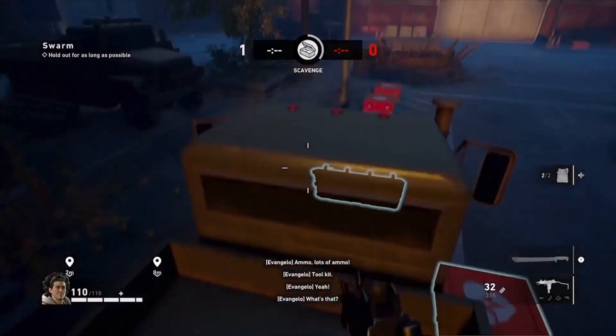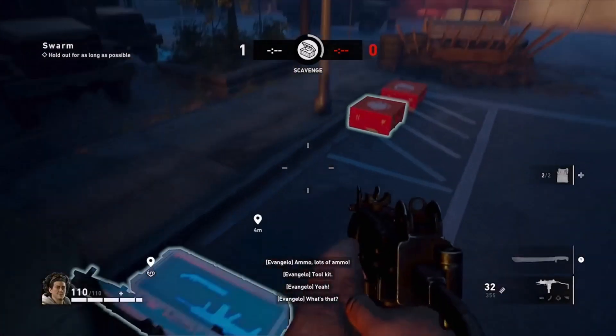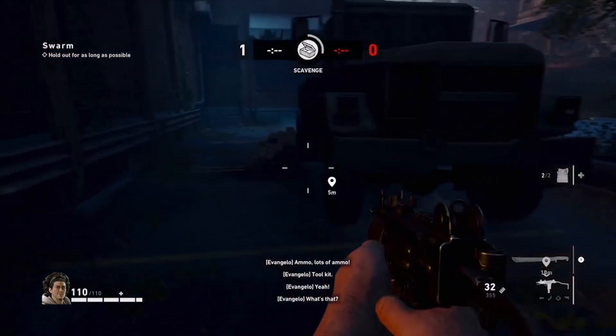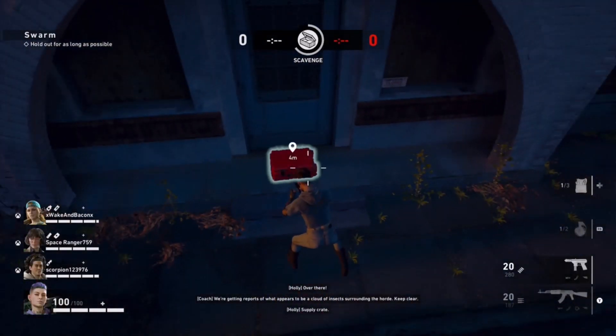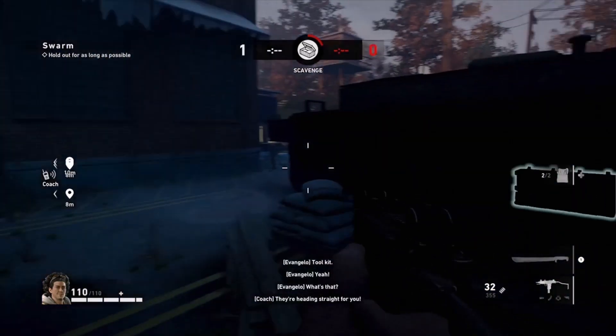Right here is going to be your second toolkit spawn in the back of the truck, so make sure to check the back of those trucks. Got loot spawns in the front, and another toolbox spawn in that front area — so make sure to look around in that front path.